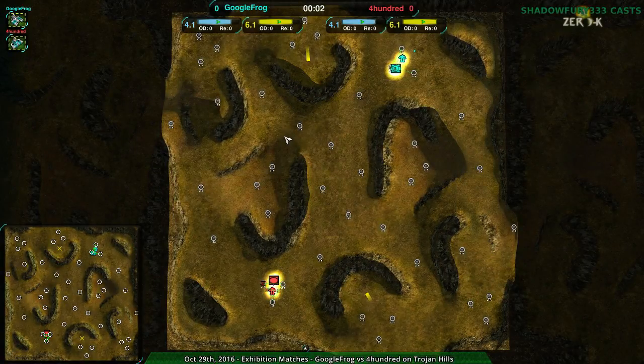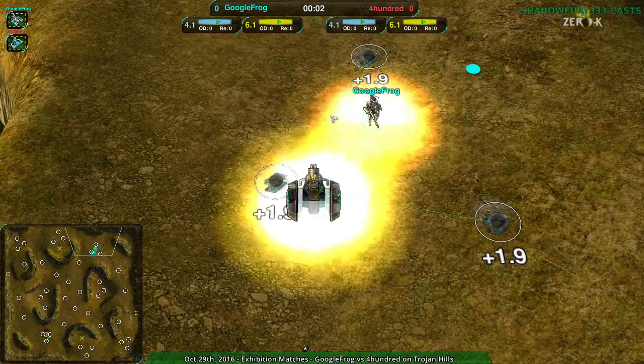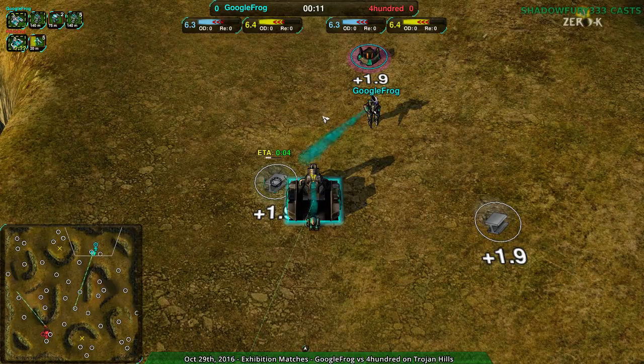Welcome back ZeroKFans to Nanolades at Dawn. I remain your host Shadowfury333, and this last match of the exhibition matches will be between Google Frog and 400 on Trojan Hills. It won't involve any Gunship Stars — that's a first. I kind of like Gunship Stars but they're a bit cheesy, so whatever, it's a good start but it's not going to be used here.